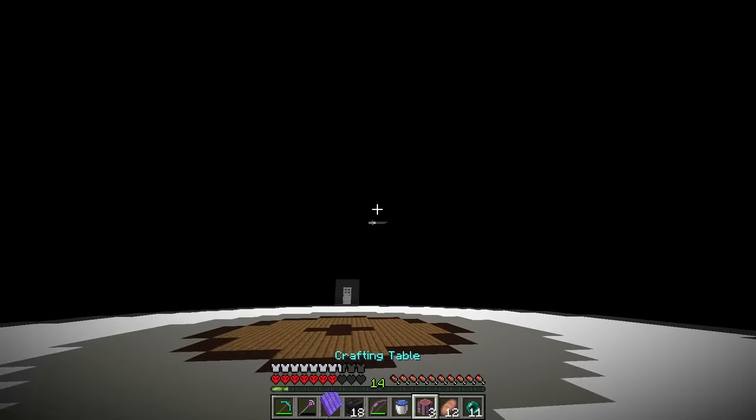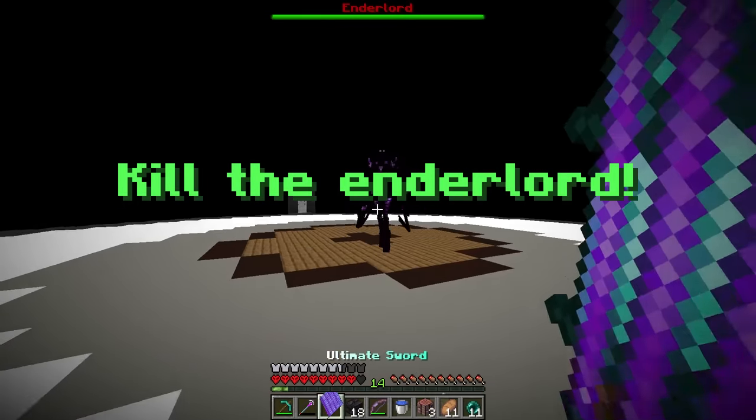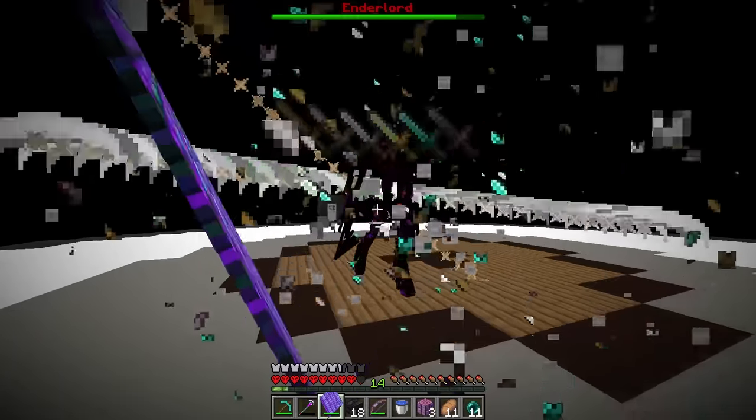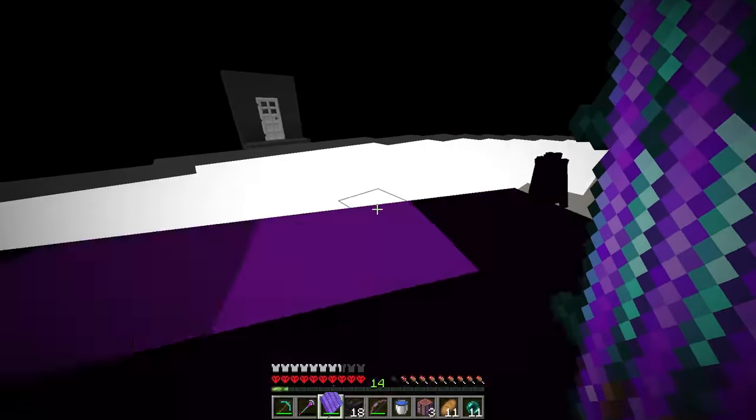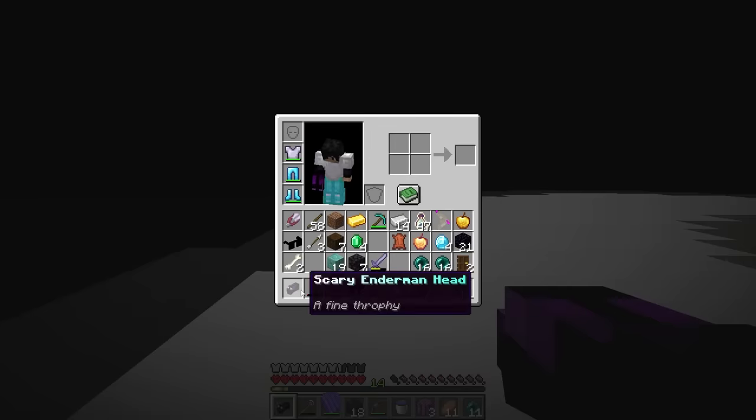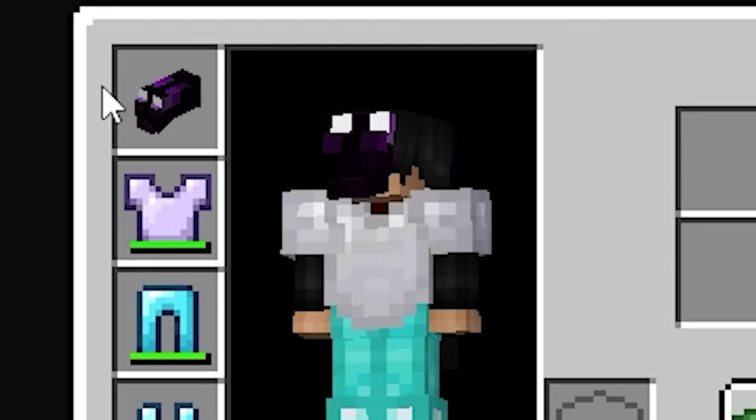Over here — why does this look like a boss battle area? Yep, there he is. Guild Enderlord! Sorry about this, buddy — I'm going to go ahead and do this real quick. And down he goes. Scary enderman head — does it do anything? I guess we'll just keep it right there. Can I wear it? Okay, we're not doing that.